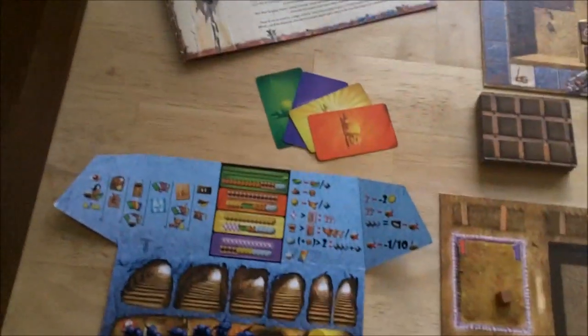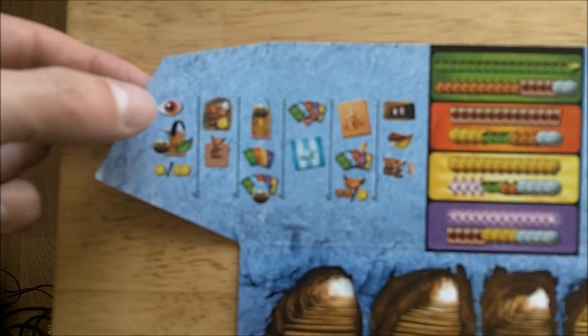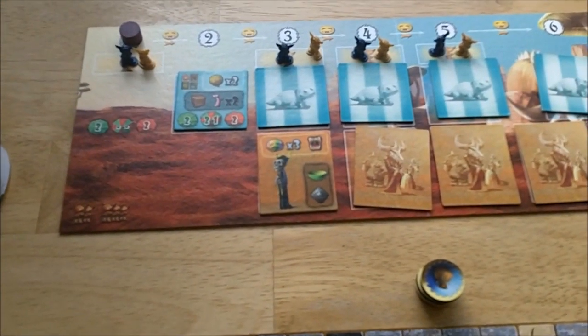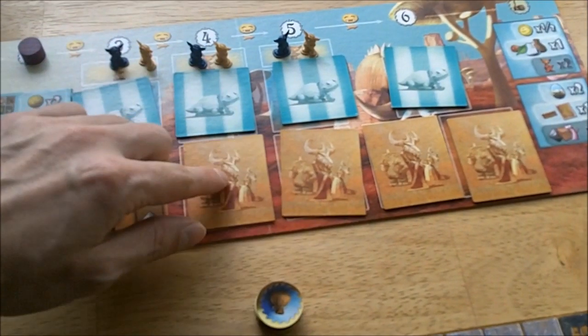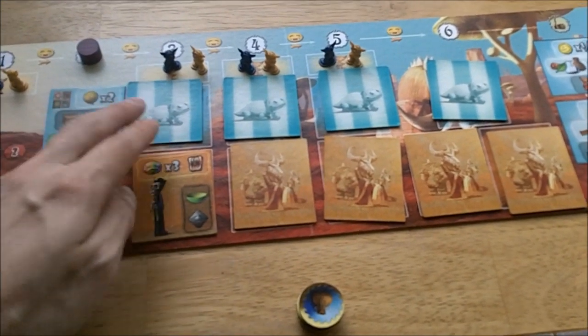The turn sequence is outlined in icons on your player sheet. The first phase is the Reveal Information phase — you reveal new information each turn. You start the game able to see the exhibition on turn two and the customer on turn three. After that, every turn you move the turn marker, then reveal the first unrevealed exhibition and the first unrevealed customer. So each turn you can see the exhibition and customer two turns ahead.